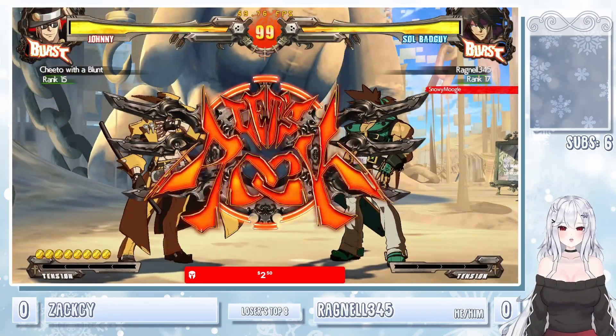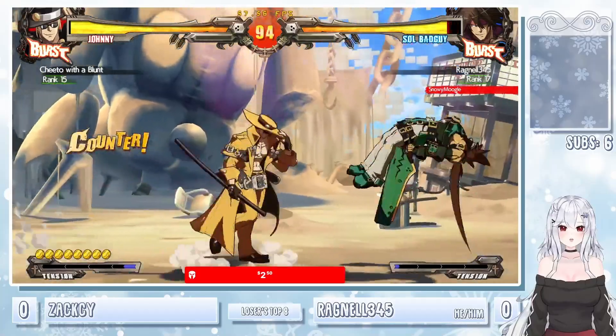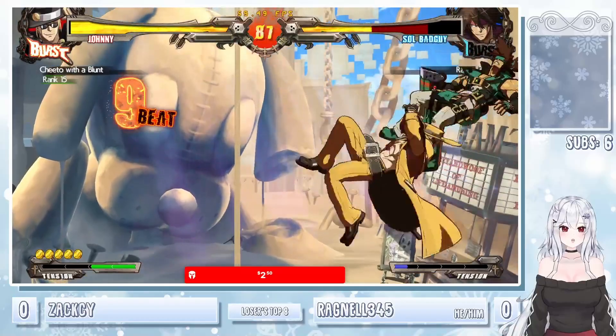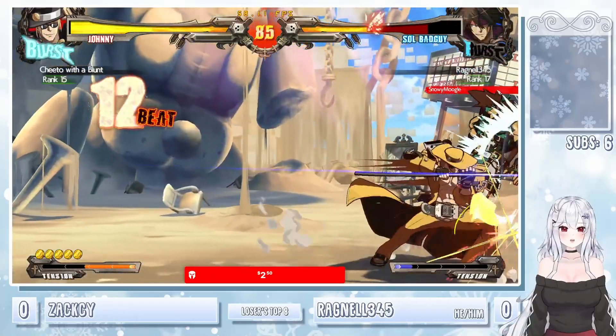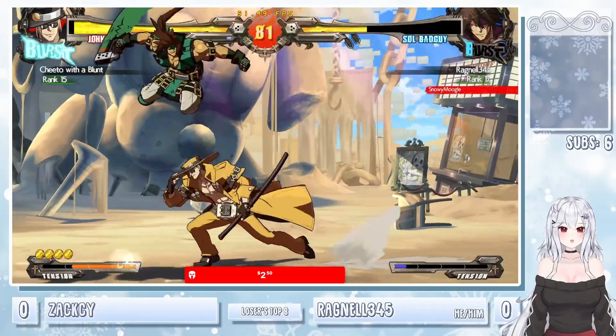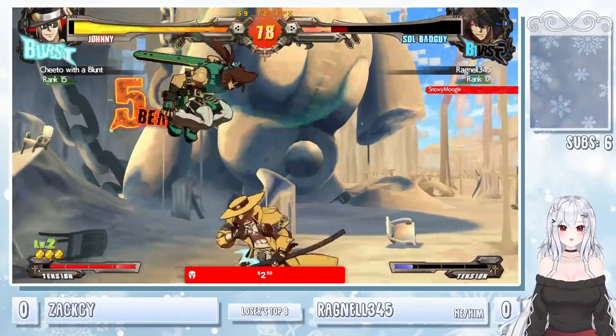This is the matchup I've seen Zach pick for both these sets — it's where I've seen Zach do his pinned tweet on. Here we go, big Johnny comes in the corner. Zach de-rusting after the winner's set. Looking a lot better now — blocks the riot stamp, chases down with the arrow dash close slash.